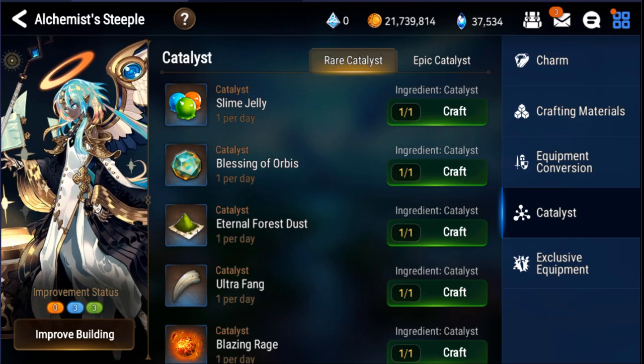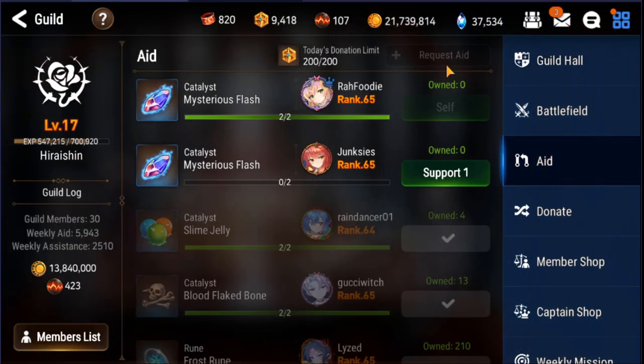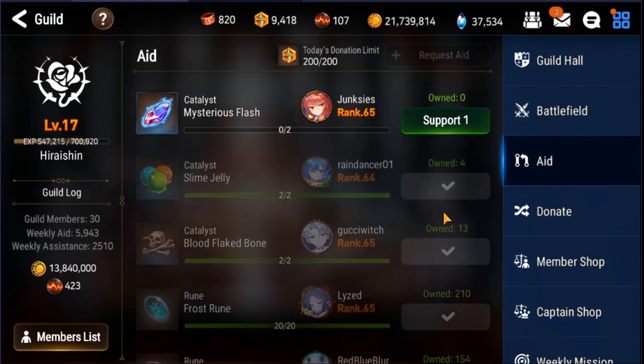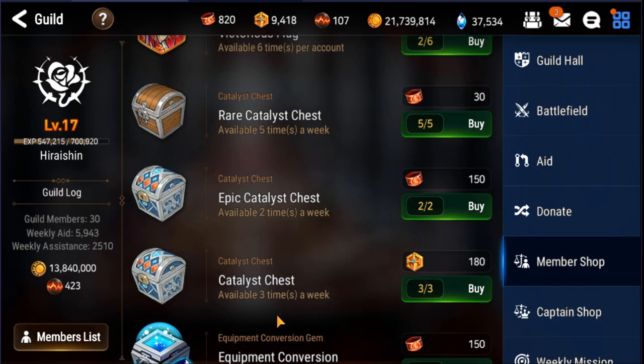That's the fast way to get catalyst by spending gold and a bit of currency to convert. The fourth method is Request Aid in the guild section. Ideally, give away catalysts you don't need because you're not building a character that requires them. In return, your guildmates can give you the ones you do need — effectively you're exchanging, and both of you prosper by awakening the characters you want for arena, PvP, and other content.